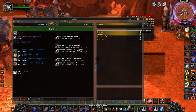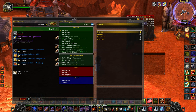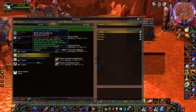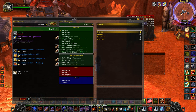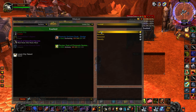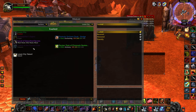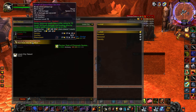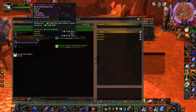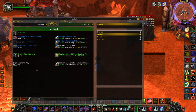The faction loot section is also really useful. You've got the Aldor — which I'm with — showing all the enchants and such. If I go for Lower City, for example, I can see everything at exalted, revered, honored, or friendly. There's a nice mace there that I could potentially use, though it turns out it's more of a caster item — that's because I had it set to priest. I'll switch it back to warrior.